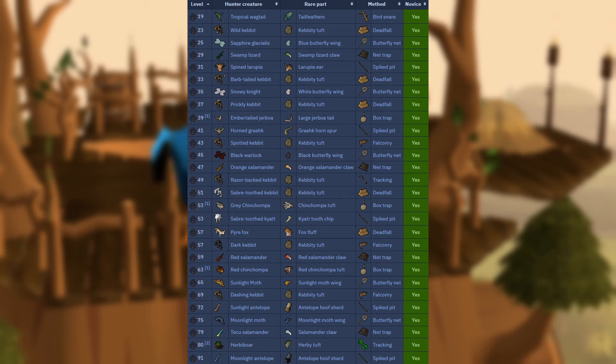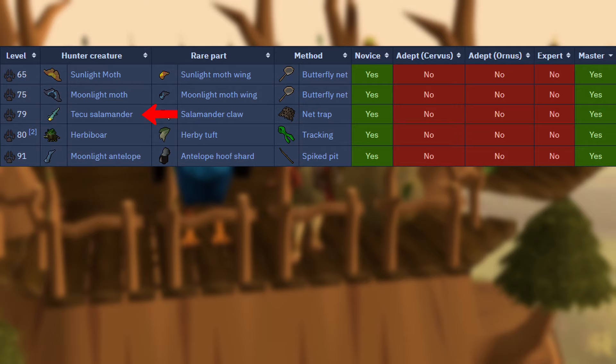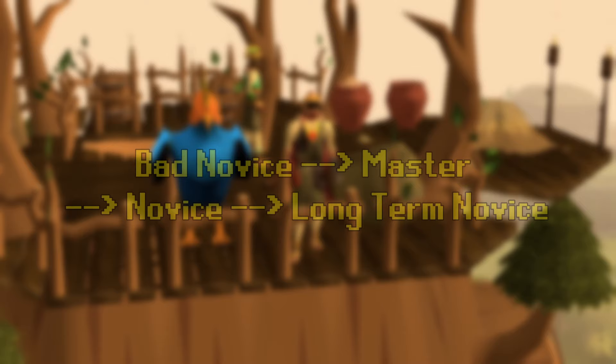The Novice Hunter can assign you any hunter creature, and it can be quite difficult to land on the one you want. For this reason, it is recommended to get this one passively off of chaining, or wait until you have your other three blocks completed first. Of the five options with overlap on the master table, Teku Salamander is the best rumor to block, for the same reasons as the Red Salamander. If you get a different rumor that you do not want to complete, it might be faster to swap your novice rumor for a master one to re-roll the novice rumor.